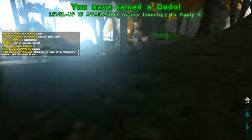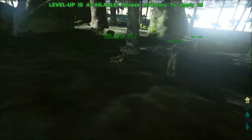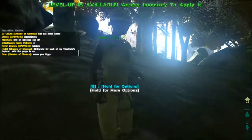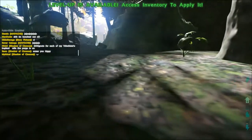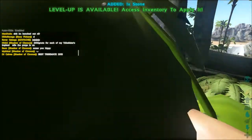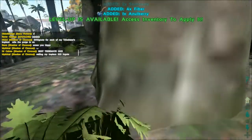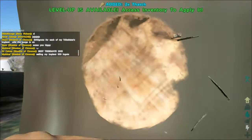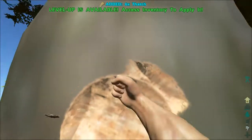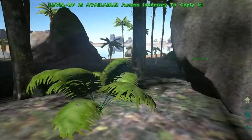Tamed the dodo! You can make it follow you around and it'll try to attack things, but dodos are really terrible at combat. They're good for carrying a few things in the beginning if you need someone to help carry stuff. They also lay eggs. Just like in Minecraft, if you punch trees you get some of the stuff you need — though it comes very slowly and you take a lot of damage.